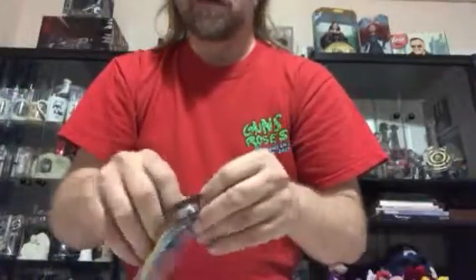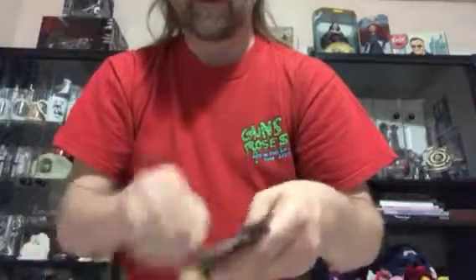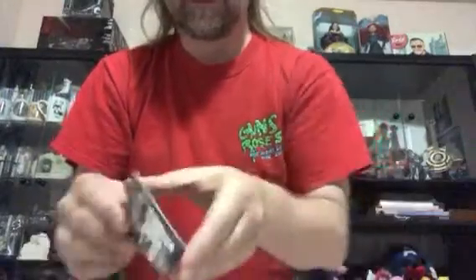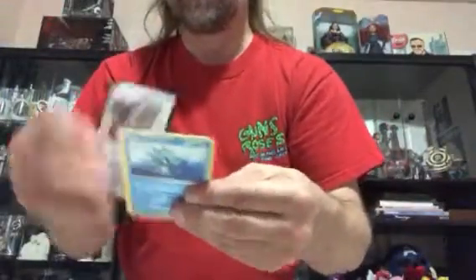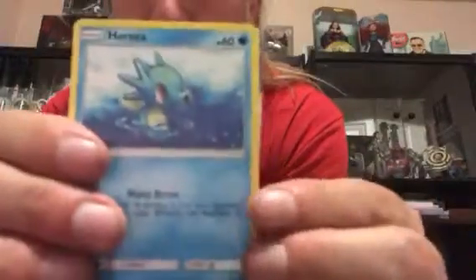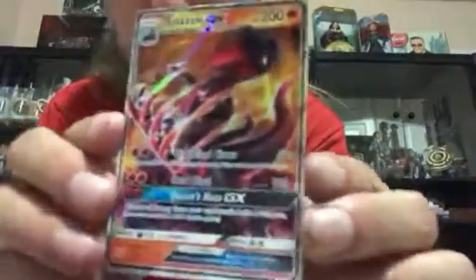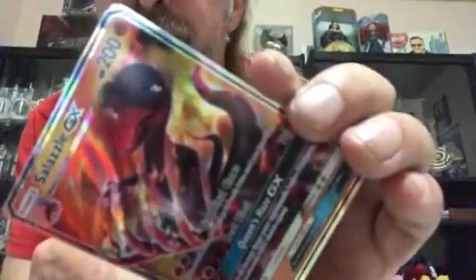Another Dollar Tree pack - oh, we got something shiny in this one! So we finally got a good Dollar Pack. The back card first - my buddy Noctowl again, and we got a Horsea. And we got a Salazzle GX - very cool card to pull out of a Dollar Pack. Very cool card - look at that! That's cool.